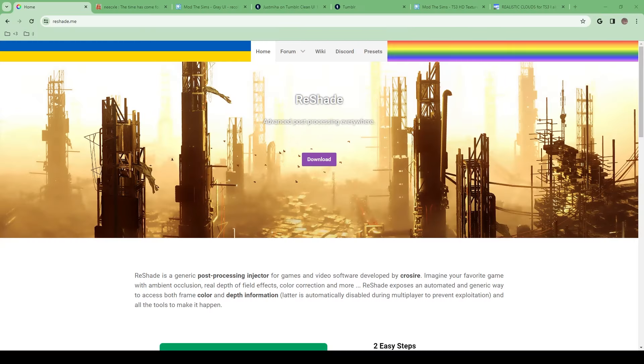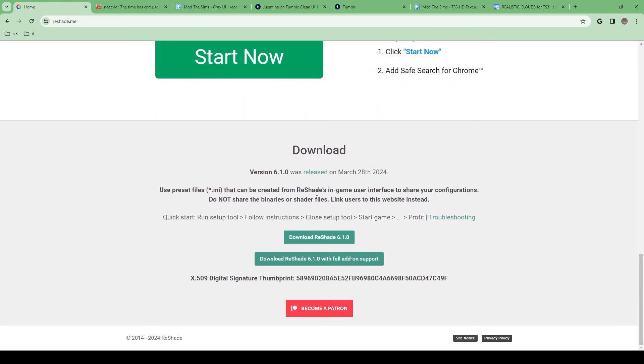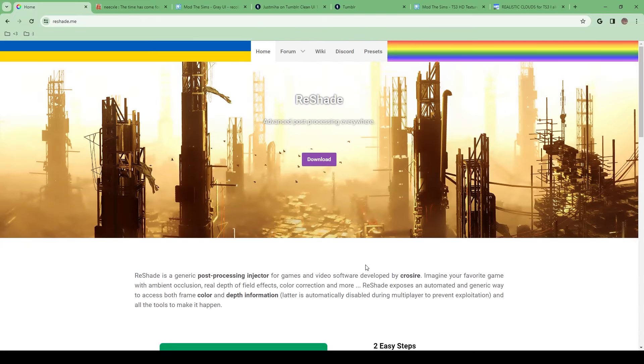The first thing that is a must for my gameplay is ReShade. I won't be showing you a tutorial on how to do ReShade in this video, as that is more specific. ReShade is basically where you can download presets to change the way your game looks through saturation, brightness, etc. There are so many tutorials on YouTube that show you how to actually install ReShade into your game, so I won't be doing that today.